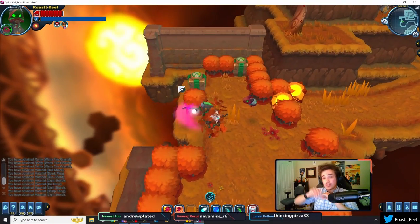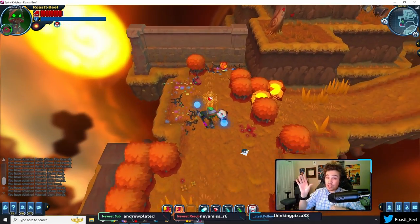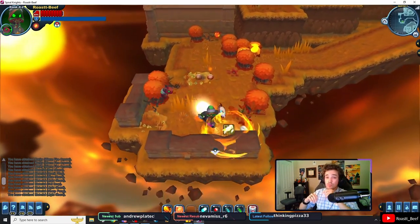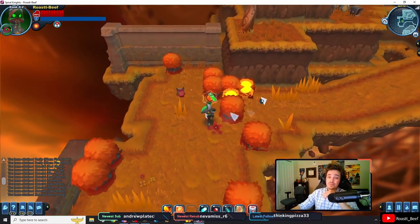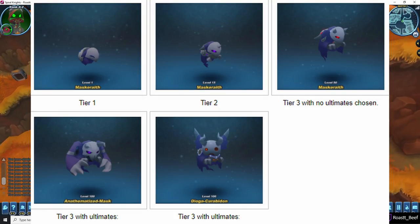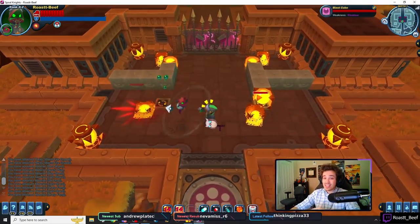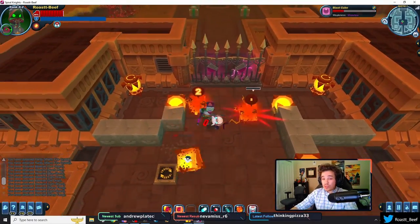Each battle sprite has three abilities. You'll have access to the first one immediately, the second one at level 15, and the third ability all the way up at level 50. In addition to those three basic abilities, once you get your pet all the way to level 90, the first ability can be upgraded into one of two special forms. At 95, the second ability can be upgraded, and at level 100, you can upgrade the third ability — these are their ultimate variations. These upgrades also change the appearance of your battle sprite, meaning there are actually eight different max level appearances it can have, depending on which ultimates you chose.